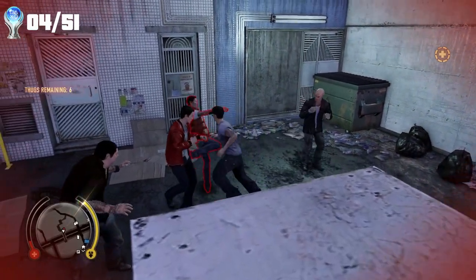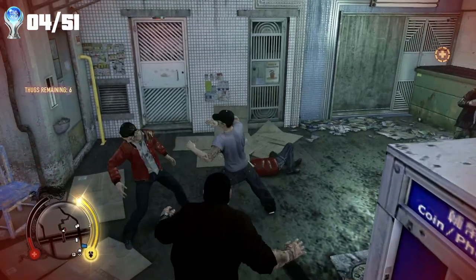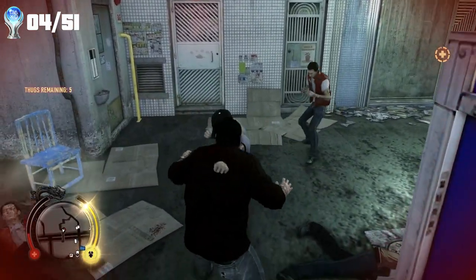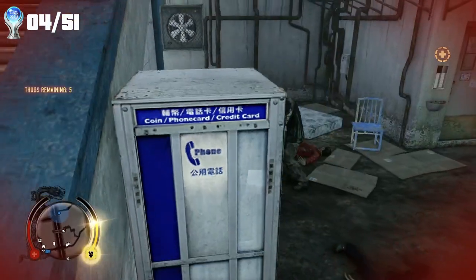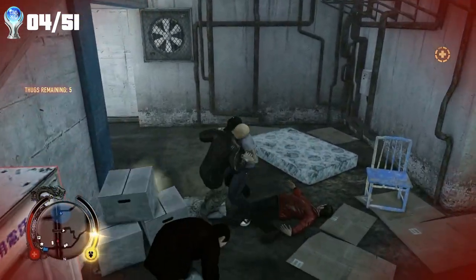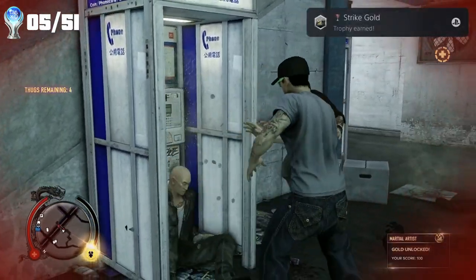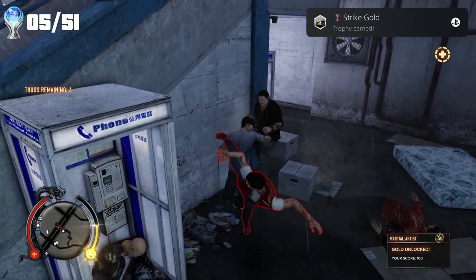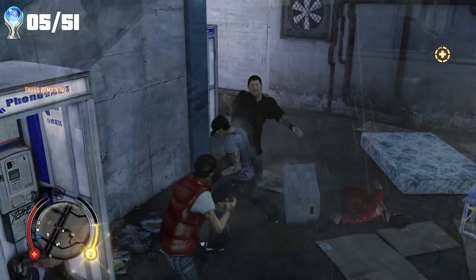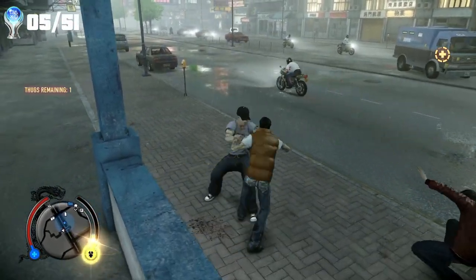From here, I then took on another drug bust. During the drug bust, I got my first gold stat award. Basically, stat awards are for doing specific tasks a set number of times. In this case, for getting my hundredth kill by hand, earned me the gold, and also the trophy: Strike Gold. Then, for completing the drug bust, I managed to level my face level up to two, which gave me the trophy: Miner Face.